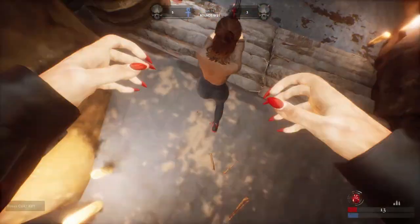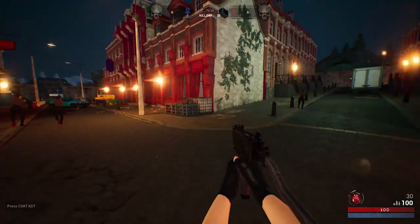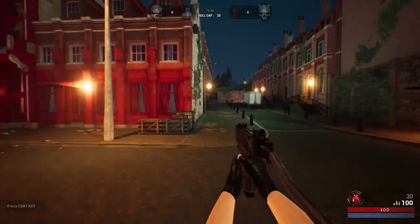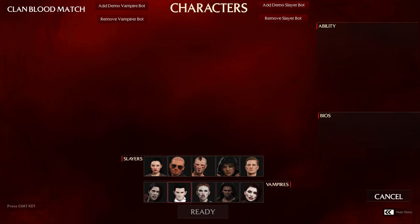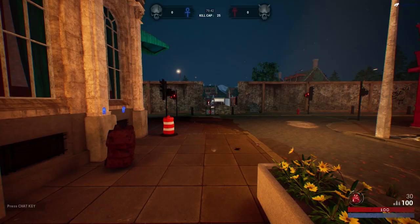In addition to Buddy Vision, we've also squashed some bugs. TDM bots were overlapping with players during spawning, but that's now been fixed. Plus, you can now spawn bots without needing an opposing teammate if you want to practice with AI. Another tweak in TDM is that you'll now insta-die if you switch characters mid-game, which aligns with common practice in other multiplayer games.